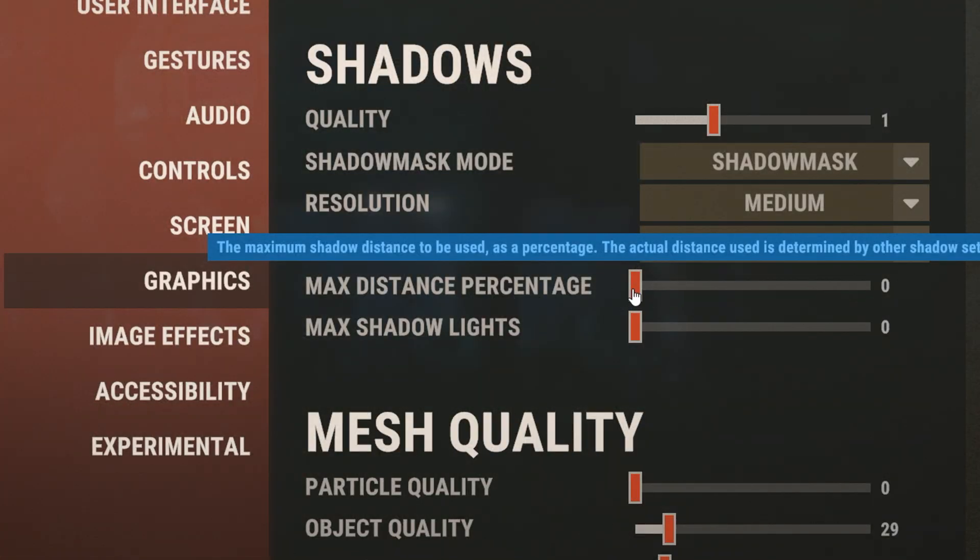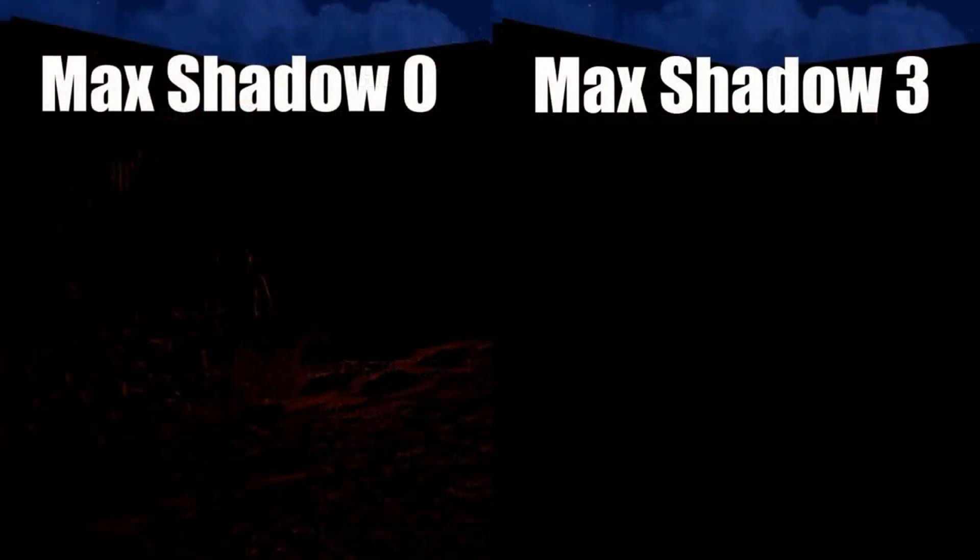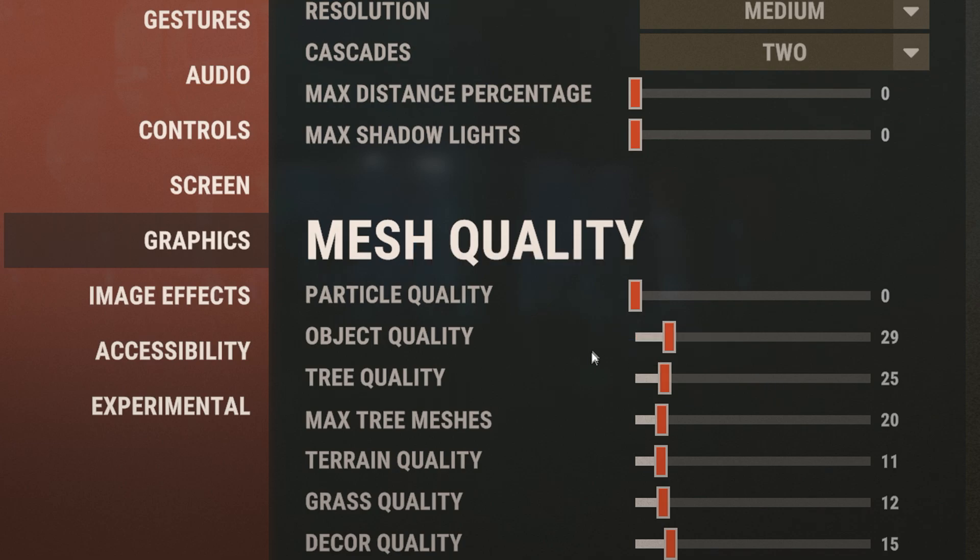For max distance percentage, keep this on 0. For max shadow lights, set this to 0, as having it set to 0 can help you see things in the dark. When it comes to mesh quality, for the most FPS you want to turn all these off, but I have them turned up a little bit just to make your game look nicer.